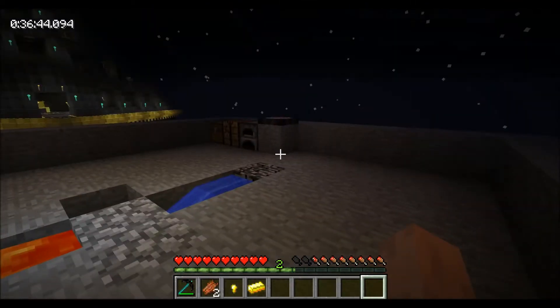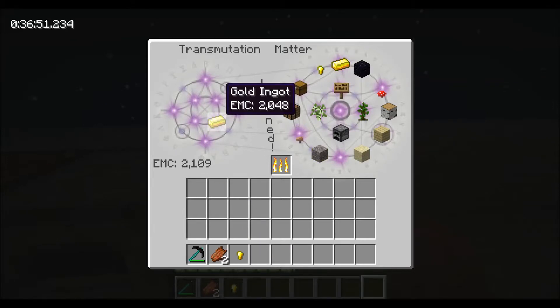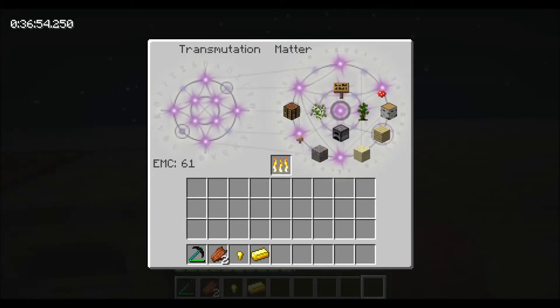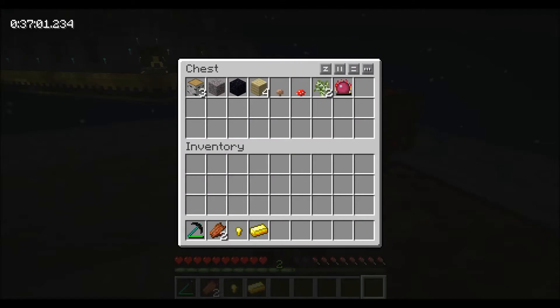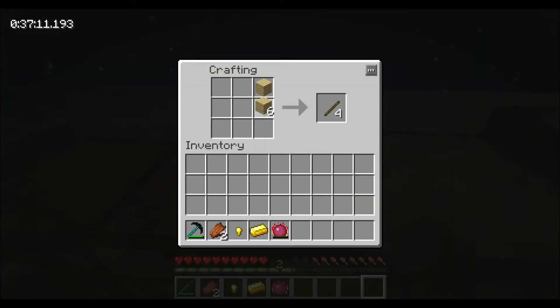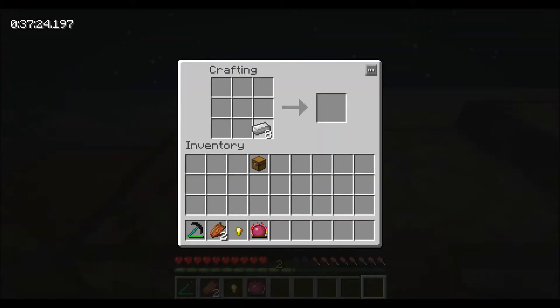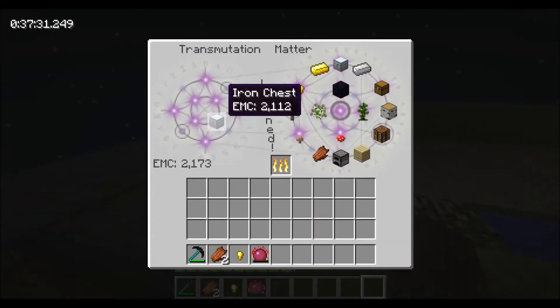We've just arrived back at the top. First things first, everything needs to go into the transmutation table — including rotten flesh. We're going to go ahead and complete this first challenge. We'll make a chest, but first we need to turn this into iron. Oh my god, I almost threw it off the side. We'll teach iron to our transmutation tablet, then make an iron chest — which will also be taught to our transmutation tablet.